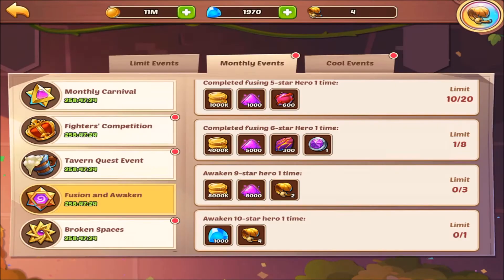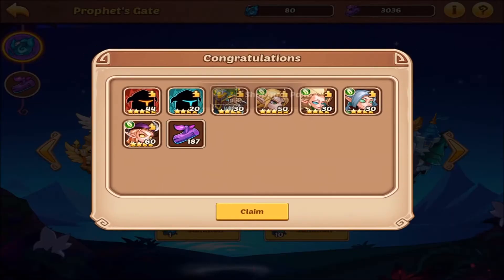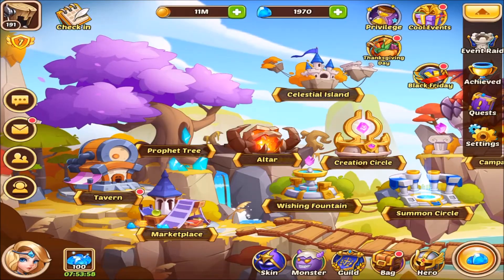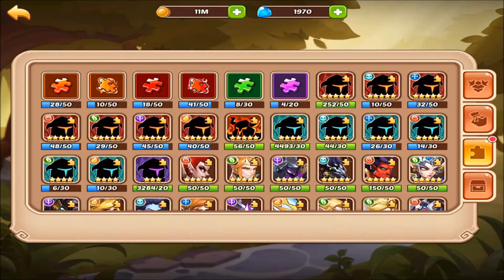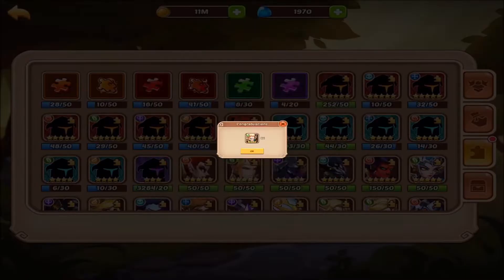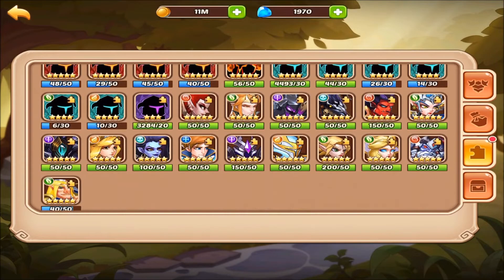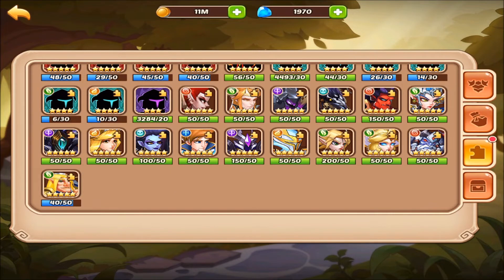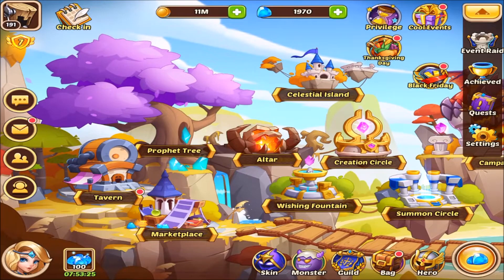We're in forest already, let's give it a 10-summon and see what we got. We got some good fodder and a Heart Watcher five star. What I like to do from here is go to my bag and see what forest heroes I have to bring out. I always summon whatever I get in the four stars because I don't want them filling up bag space unnecessarily. I've gotten all of those out — I've got four copies of Heart Watcher right here, so we're good to raise that one.